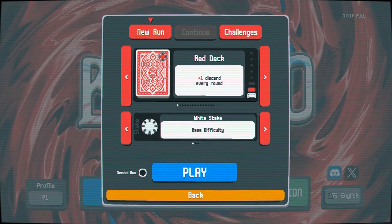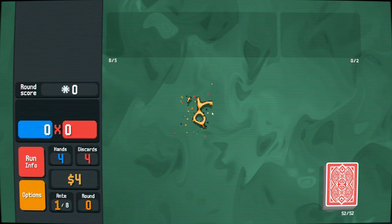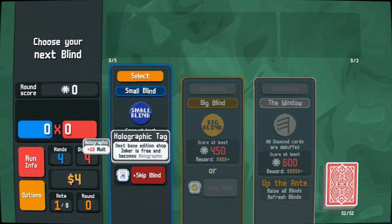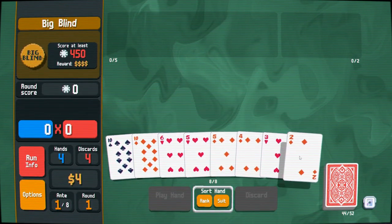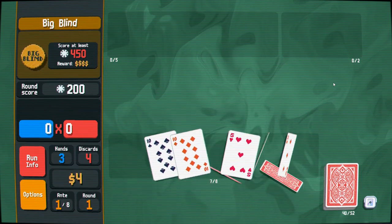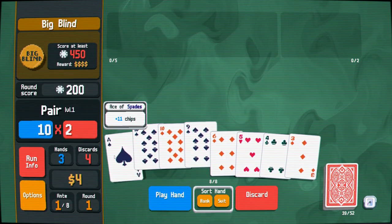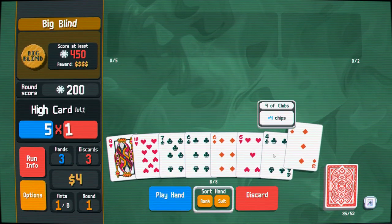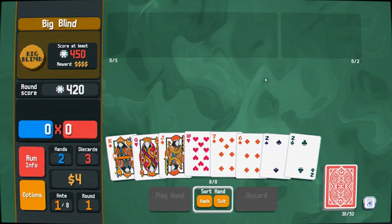All right, red deck, white stake — doesn't get much simpler than that. The journey of a thousand chips begins with a single stake. I'll generally skip the first small blind if I get a free joker out of it. Holographic is maybe not the tops, but let's see what we've got. We've got a straight right up front. Three, four, five, six — we're also looking at a straight draw, so let's ditch the big stuff. Three, four, five, six, seven — looks like we are playing for the straight today.